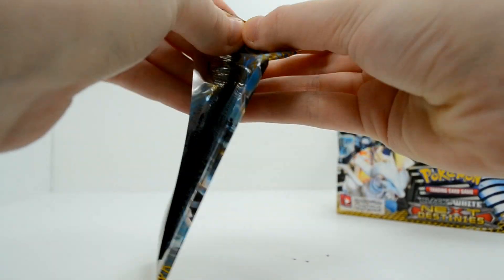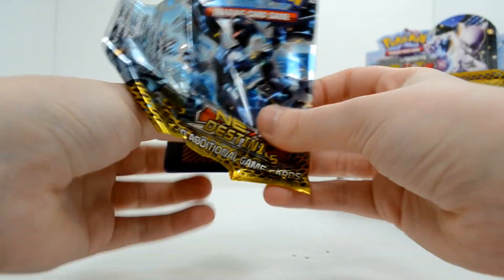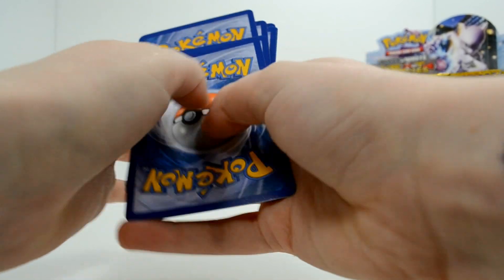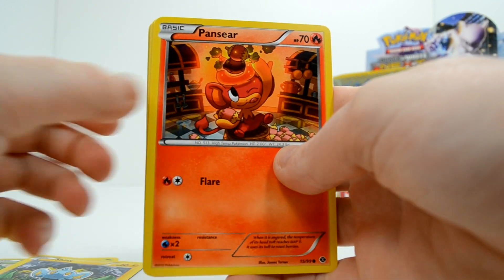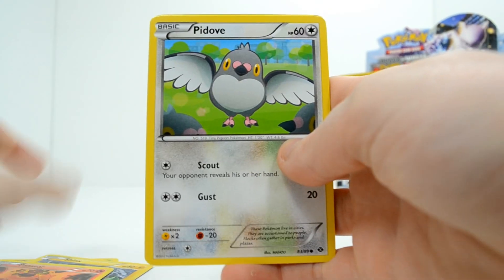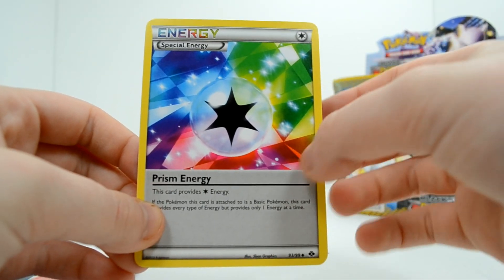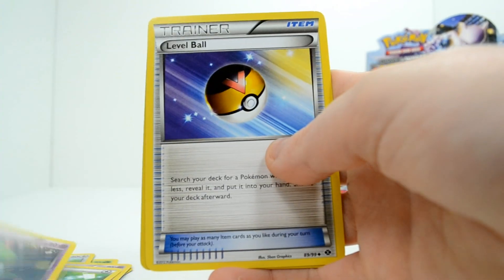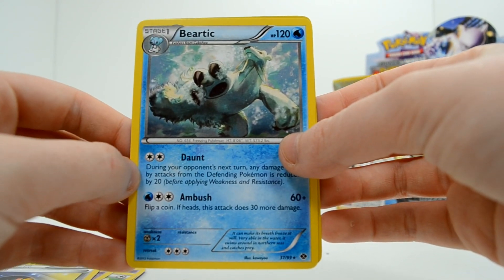Zekrom pack — Zekrom's so cool. Pansage, Shinx, Pansear, Piloswine, Munna, a Prism Energy — oh, that's a very pretty card — Curlia, Level Ball, a Reverse Sky Arrow Bridge, and a Beartic rare.